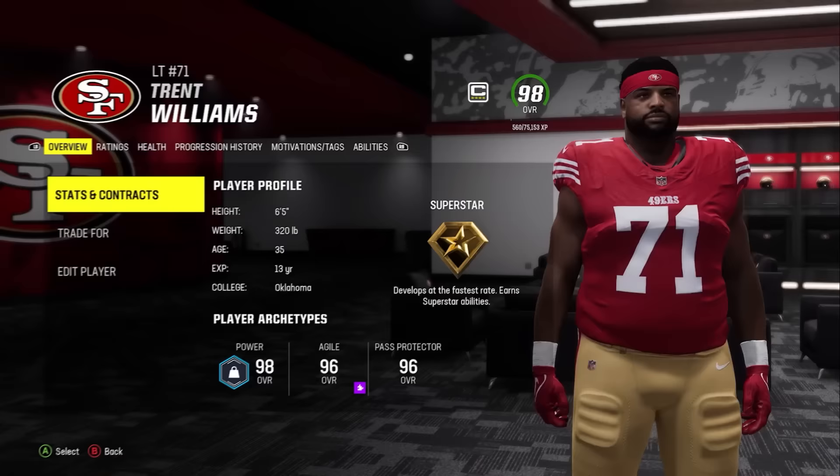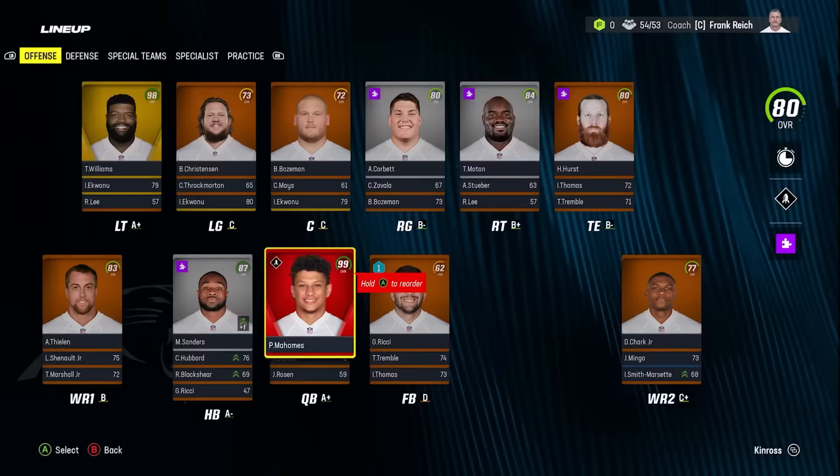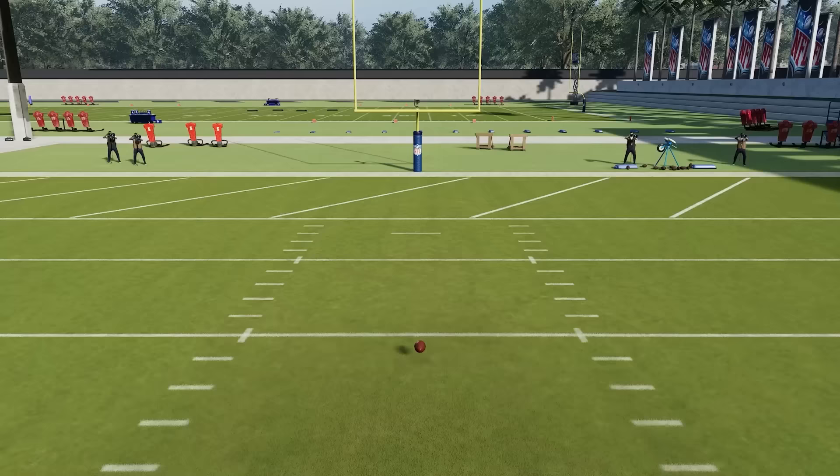So we're going to go with left tackle Trent Williams to upgrade our offensive front. Already our team is up to an 80 overall. We're looking a little bit better, but now it's time to move back to the 20-yard line and spin for our next touchdown.